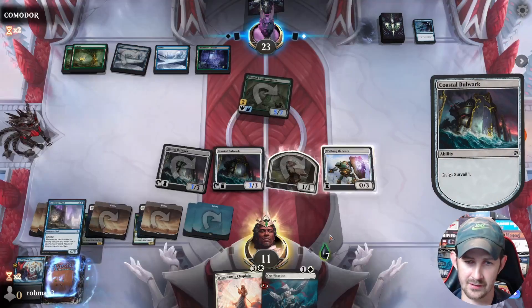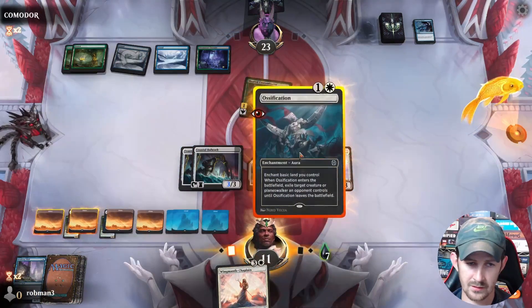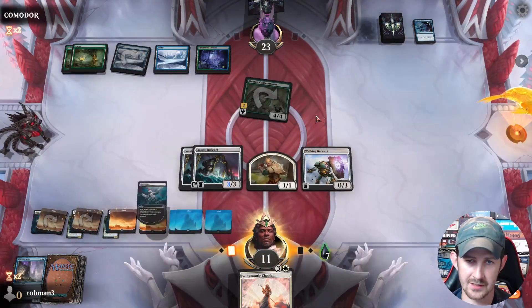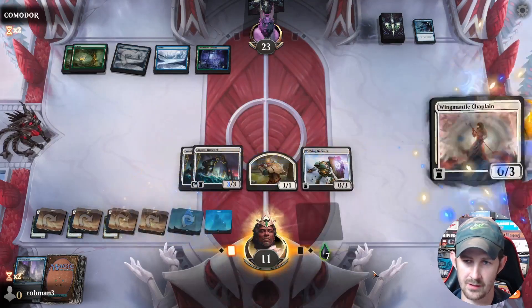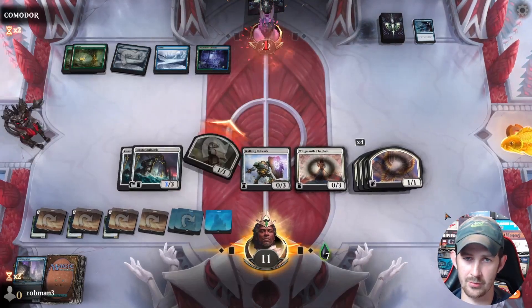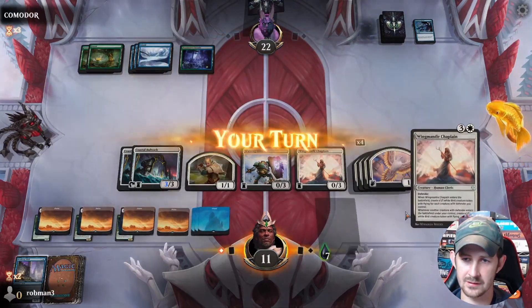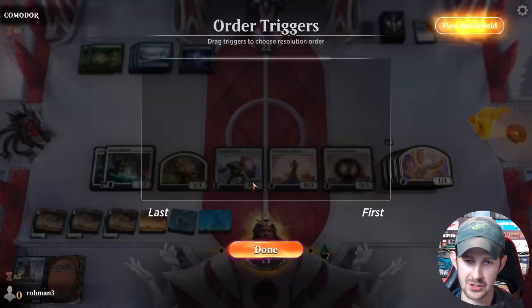We put that in the graveyard, we don't need that. We want to get counterspells out of their hand in case they have them. We're gonna turn the corner here — we have some blockers and they can't use the Ascent. Now we're gonna start bashing.